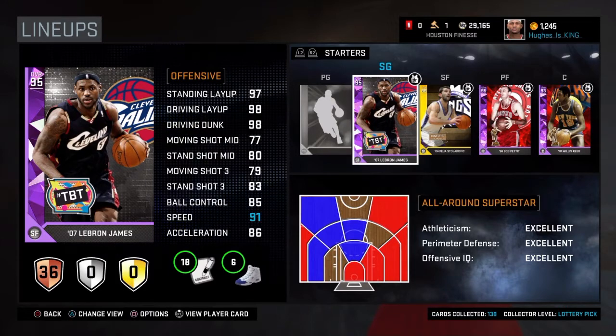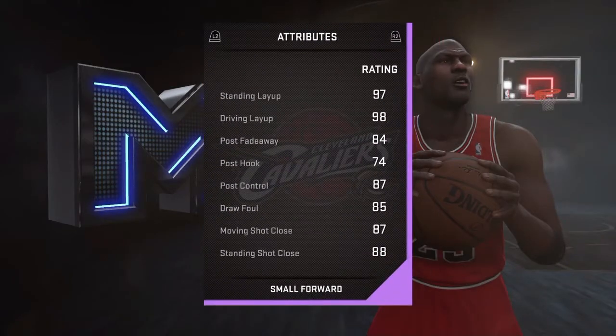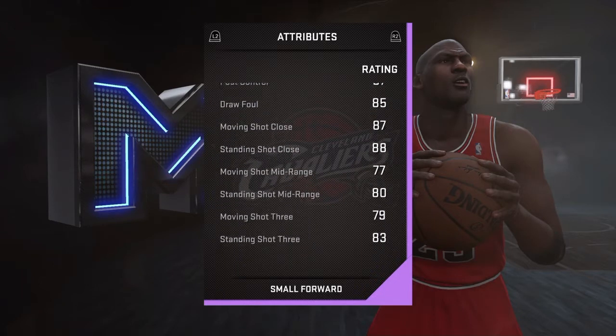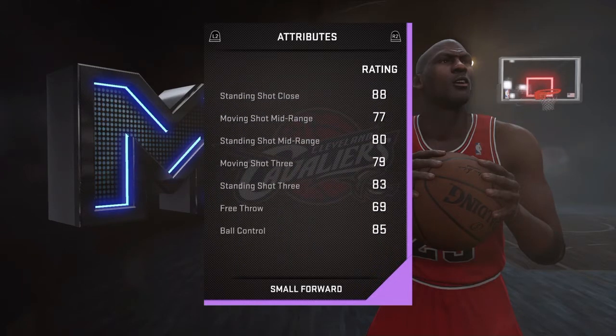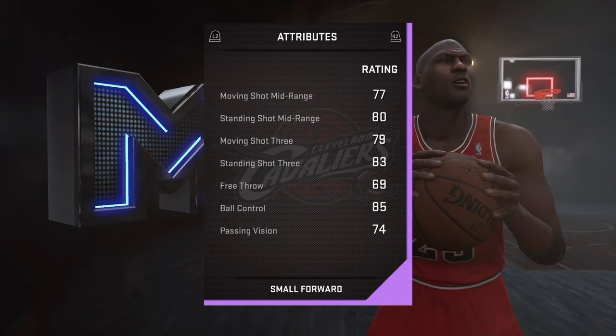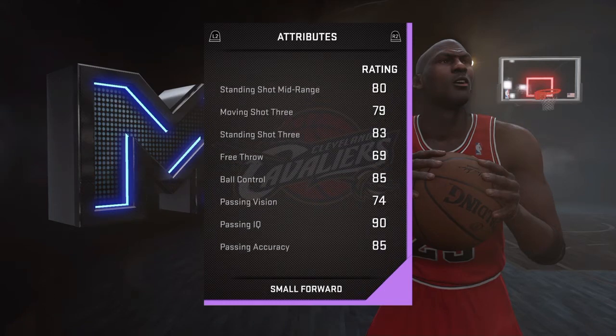Of course I do have this card, so don't come for me y'all. Let's take a look at his stats. He has a 97 layup, 98 driving layup, 84 post fadeaway, 74 post hook, 87 post control. 77 movement range, 80 standing, 79 moving three, 83 standing three. Free throw is poo - that's the only downside to this card.